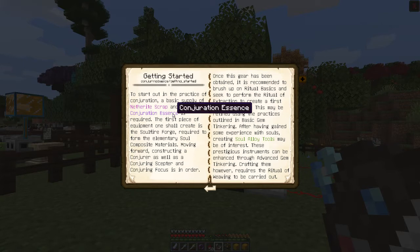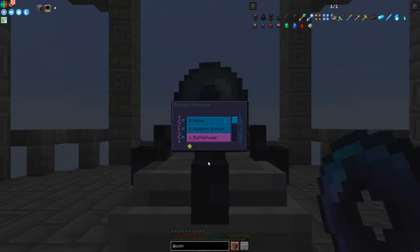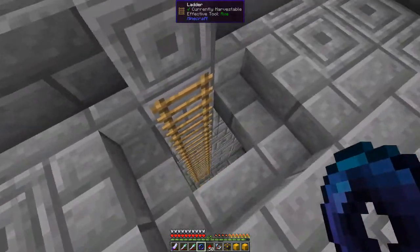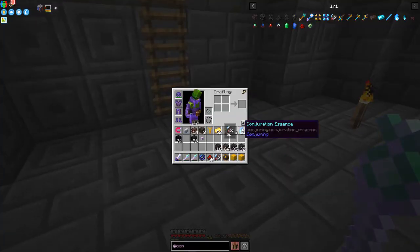Next we need Conjuration Essence - this is utmost important as it embodies the basic properties of souls and involves the creation of many capable materials. One can obtain some essence by breaking ordinary spawners and also plundering chests. There's also a less concentrated version. I've got a Battle Tower set up here - Battle Towers don't exist in current versions of the pack but they do have lots of spawners.